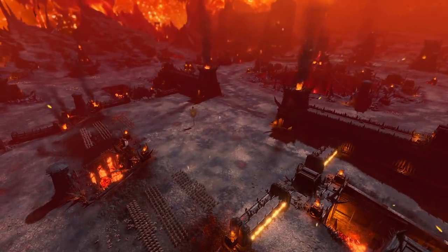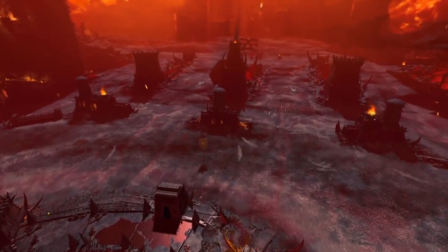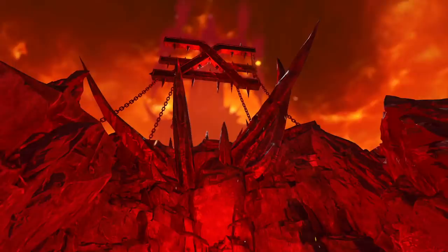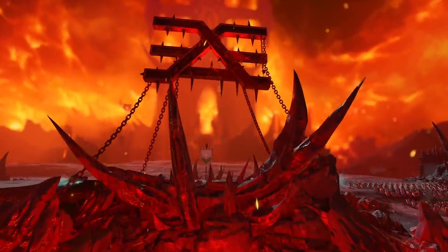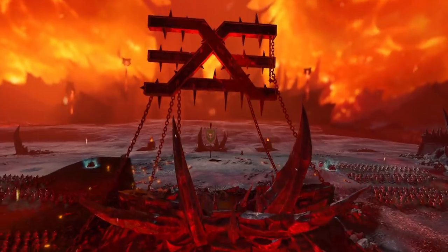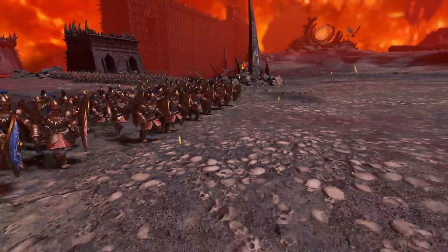One final push to the Boiling Moat! We must seize the Icon of Torment and tempt Khorne's Gatekeeper from his lair! Here we make our final push — tired and bloodied from our march into Chaos, we face two waves of demons, bolstered with heroes, cavalry, artillery, and the Gatekeeper himself.